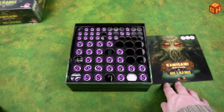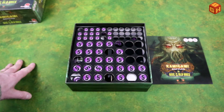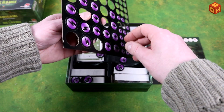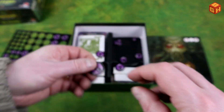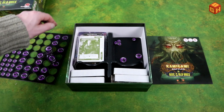Then we have a punch board with very easy to punch tokens — most of them already came out in transport, which is good. The thickness is quite good as well. I'll have to pick these up and sort them out and put them in a Ziploc bag.